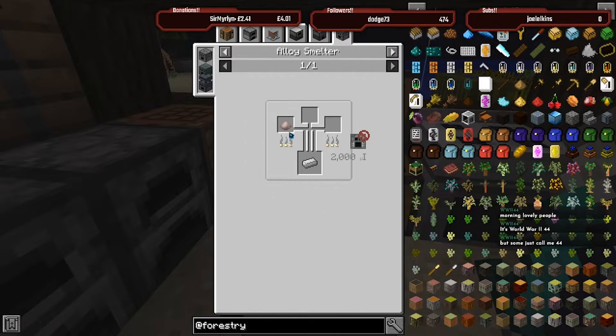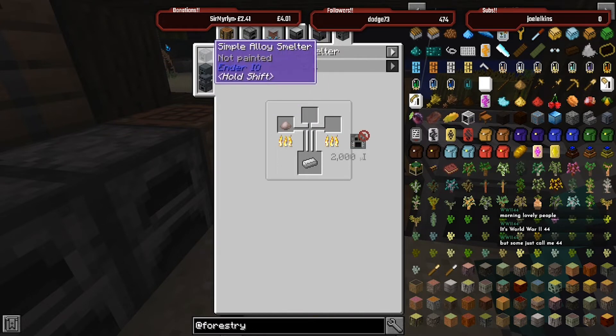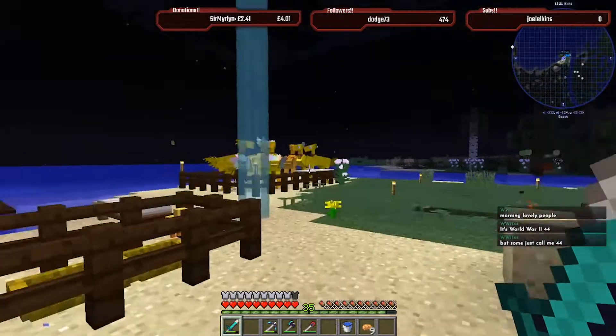An induction smelter or an alloy smelter - we might look into making an alloy smelter. That's Ender I.O. stuff, so we need to start getting into that, getting some machinery going. I also want to make a stable for my chocobo.